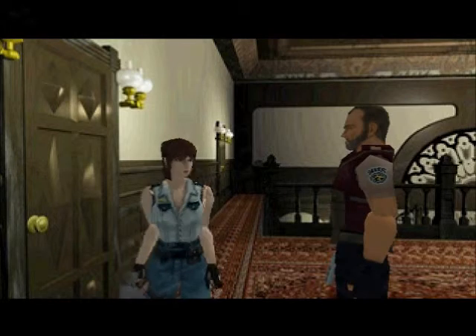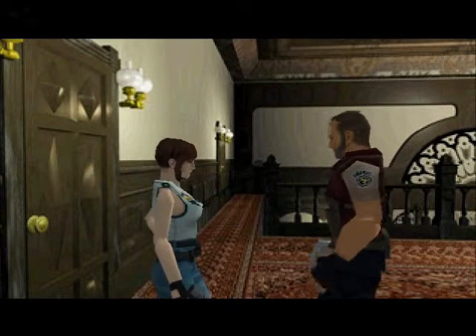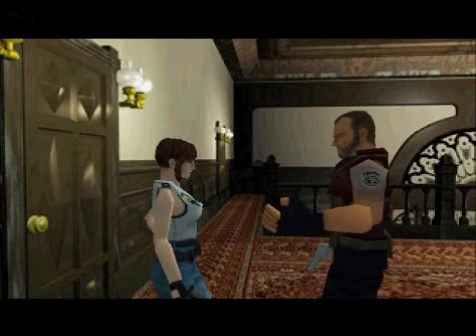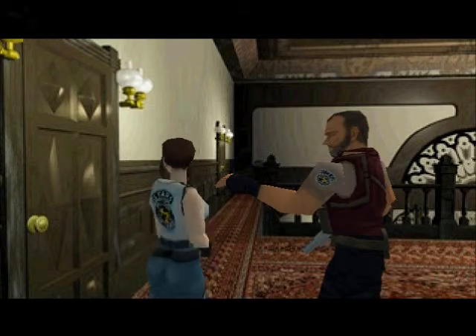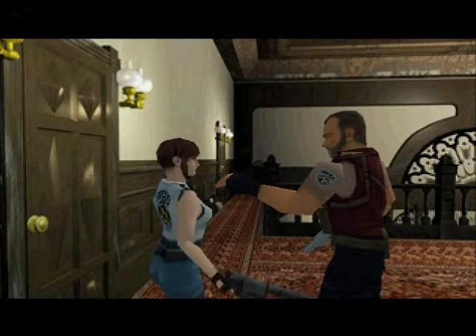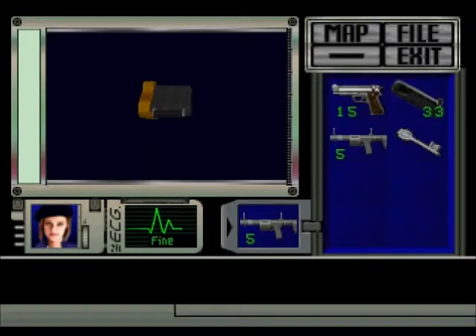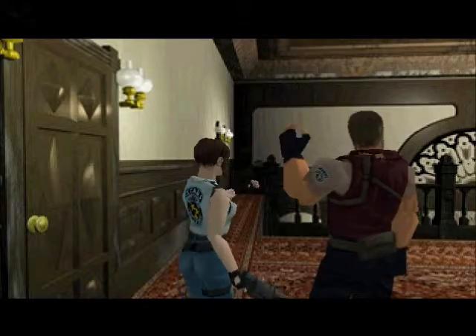Since we didn't encounter Barry by Forrest, we get to see him here. Barry: 'Jill, what's going on? Any clues?' Jill: 'No, but something's wrong with this house.' Barry: 'This hall is dangerous. Maybe it's better to secure our escape route first. There must be a back door somewhere. Let's try to find it first, shall we?' Okay, let's separate again. No, that's a terrible idea. Barry found something — it's a weapon, really powerful, especially against living things. Barry hands over the weapon, and now we get the acid rounds, which we want.